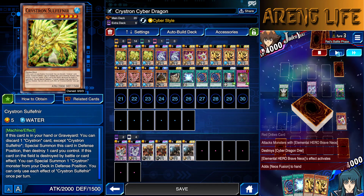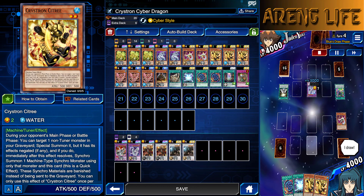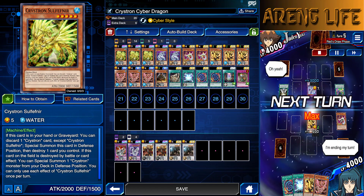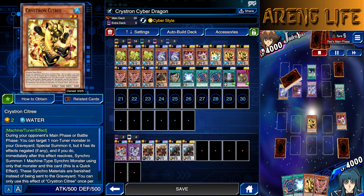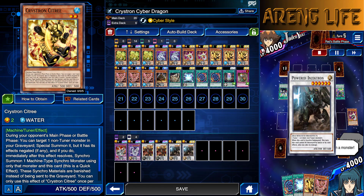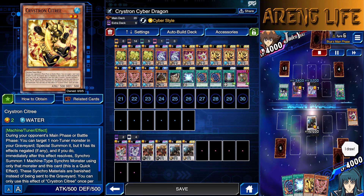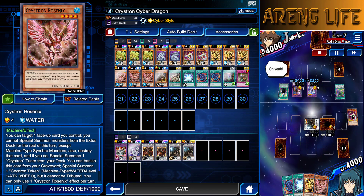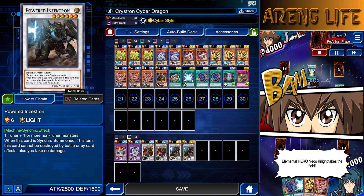This guy is really, really awesome. If you guys saw my Crystron video, this guy is able to pull out one of these guys from the deck, or even himself, which is actually really amazing. So he's able to put things in your grave and pull things out. And then if you're running your copies of Citri, this thing can Synchro on your opponent's turn.